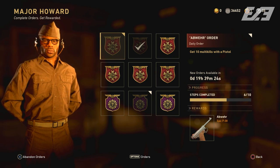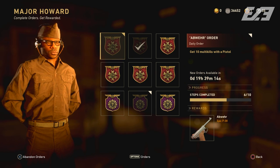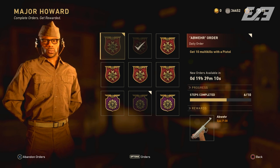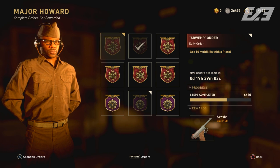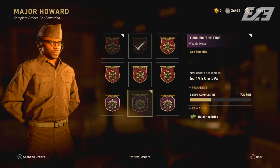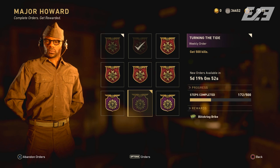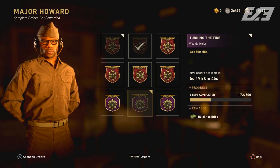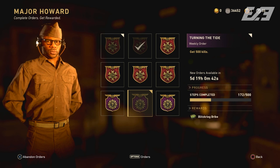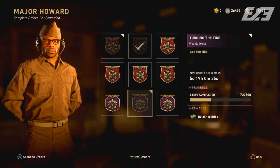Moving over to Major Howard: we're still getting new weapon updates every single day in the daily order. As of recording, we have the PO8 epic version 'Abwehr' for 10 multi-kills with pistols. There have also been different heroic and weapon variants in the daily orders over the past week and a half. Importantly, one of this week's weekly challenges rewards a Blitzkrieg bribe, guaranteeing you a Blitzkrieg item — definitely worth going for given the timed release schedule.